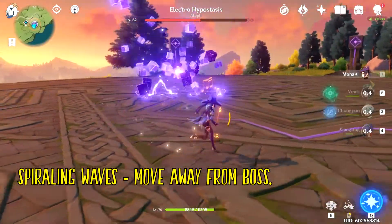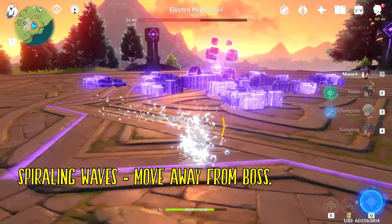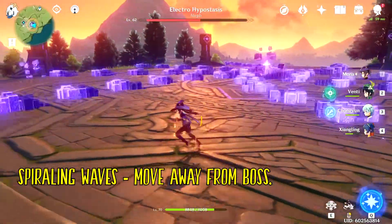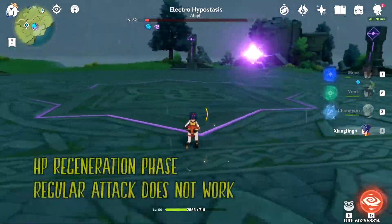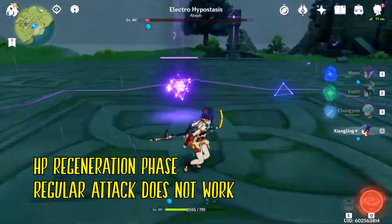The second attack pattern is a spiraling wave that goes out from the center of the boss's location. This is only avoidable by running further away from the boss, so watch out for where those waves may hit you.